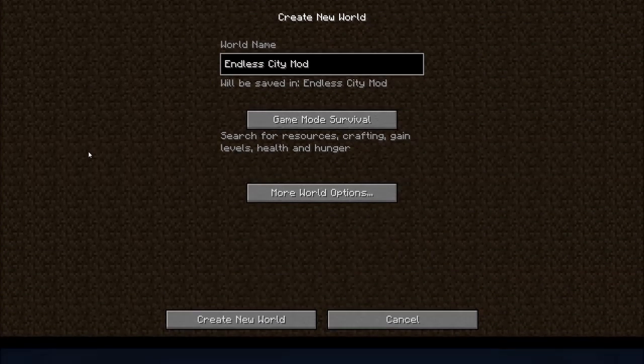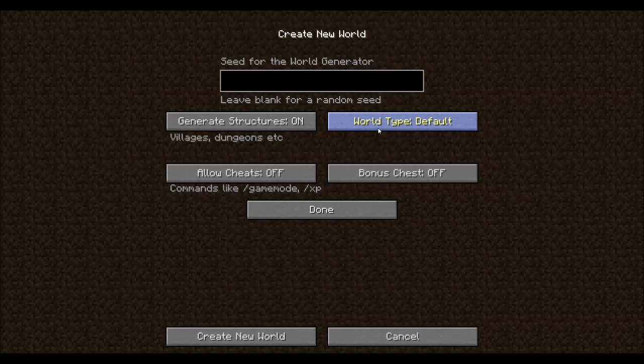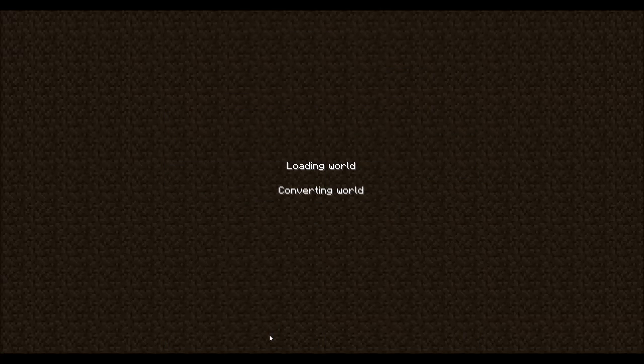In order to generate this world, I'm going to show you what you need to do. The world name does not matter — you can name it whatever you want. You're going to go to More World Options and change the world type — not default, not super flat, not large biomes. You are going to see this city option if you installed the mod correctly. I'm going to turn cheats on because I want to fly around and show you some of the buildings, but you don't have to if you want to try to survive in the city.